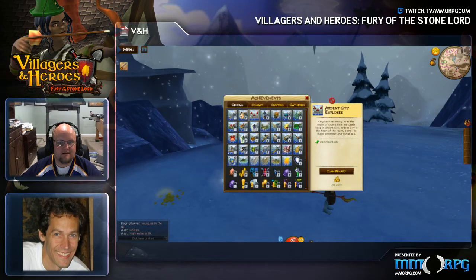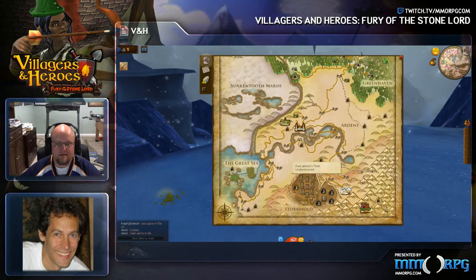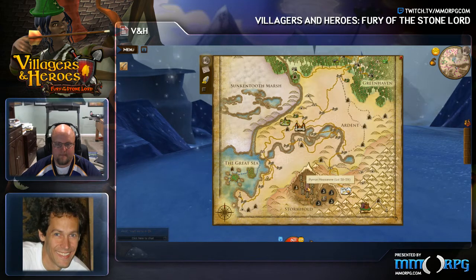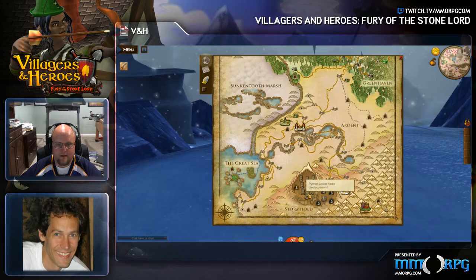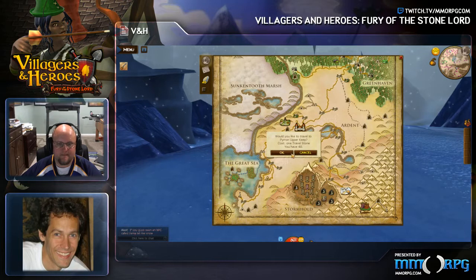Now that your map works, let's go ahead and go to a big zone. If you open up your world map, sort of in the bottom are a bunch of Pyrun zones — Pyrun or that area — those are the high level. We could start in... Pyrun Mezzanine? Yeah, let's go to something that looks really big. How about Pyrun Upper Keep? Click on that one, we'll go there.